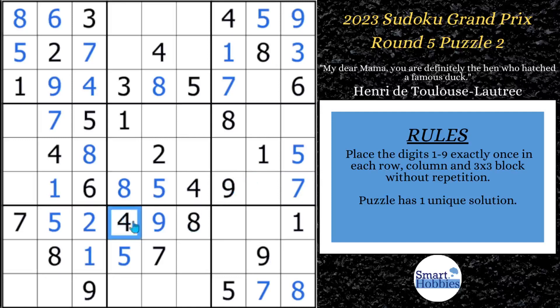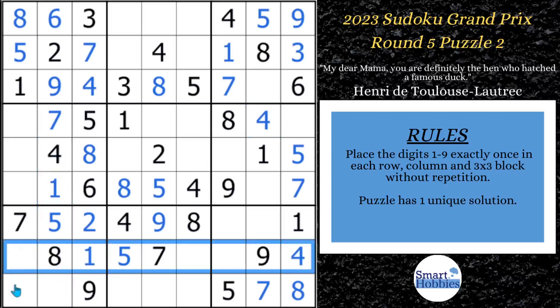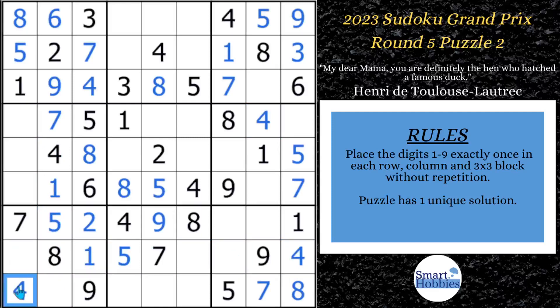After doing that, let's look at the 4s. You've got this 4 cutting across and this 4 coming down — only one place left for a 4 in block 9. And after doing the 4 in block 9, now we can do block 6 — because we've got the 4 here, the 4 coming up, and this 4 — only one place for a 4 in block 6. And we can look over in block 7: this 4, the 4 we solved here, and that 4 in block 4 — all crosshatching to get all of these digits in.